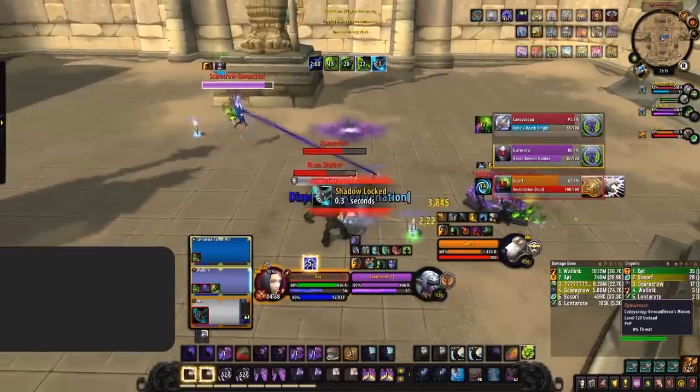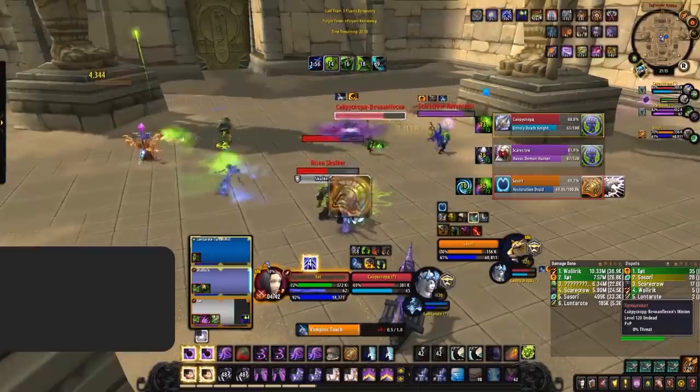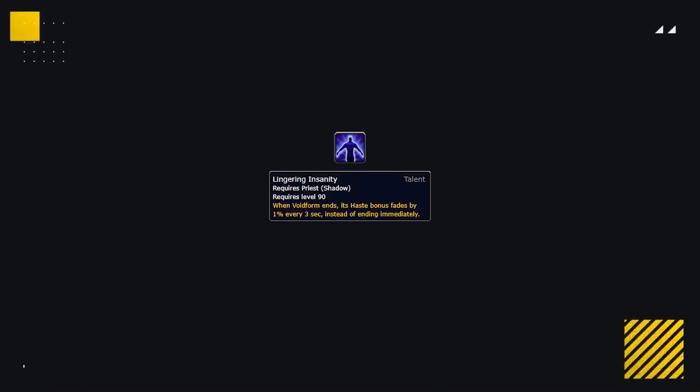Secondly, putting any form of CC or Interrupt into the Shadow Priest again makes them unable to generate Insanity. Playing around a Shadow Priest's Void Form will greatly reduce their time inside, stop them from reaping the benefits, and reduce their haste from Lingering Insanity afterwards. Something you should always look to play around.